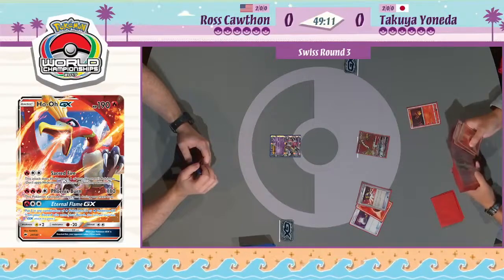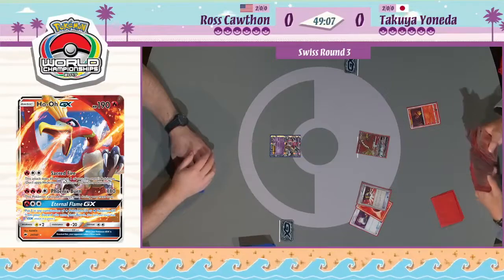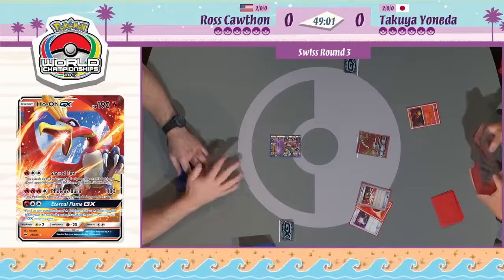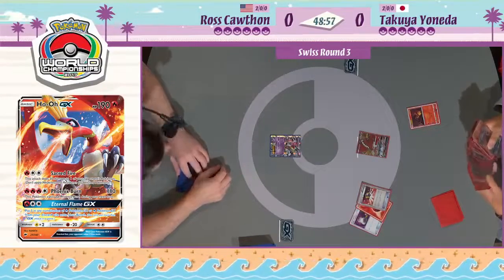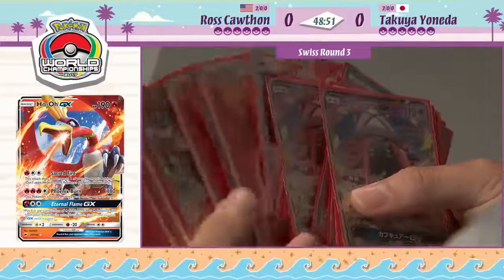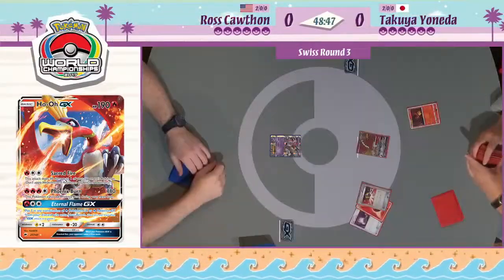We didn't see a ton of this in day one, but I've seen a lot more of it in day two. A lot of players, especially over in the west, are running sort of a Ho-Oh tech within the existing Volcanian deck. But a Unitus deck seems to actually focus around the Ho-Oh, running three copies of it along with other tech fire attackers like Volcanian, Salazzle GX, and there's a Turtonator GX in there as well. It is a big fire deck.